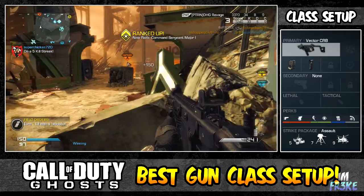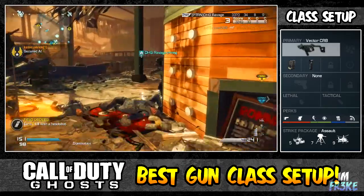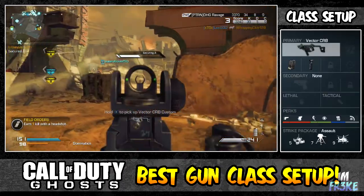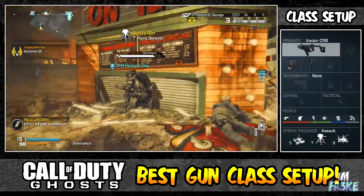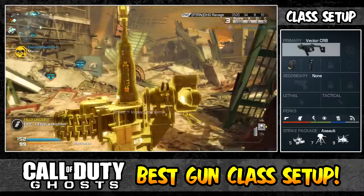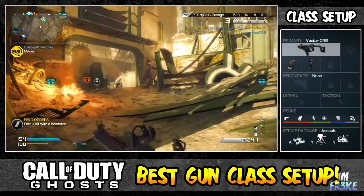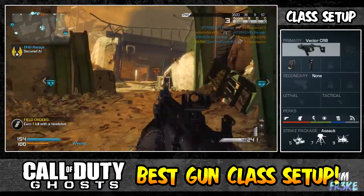It keeps our sights up after sprinting, which is amazing. Stalker helps us strafe easier while ADSing enemies, so it'll make it easier for us to kill enemies, especially if they don't have the best aim. And if they don't have stalker on, you're most likely going to win that gunfight if you can keep your aim right on the enemy at all times.